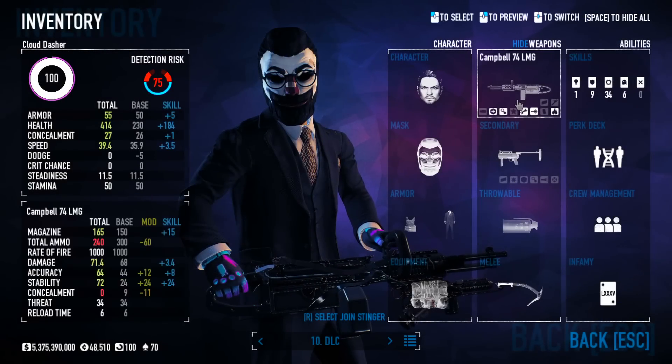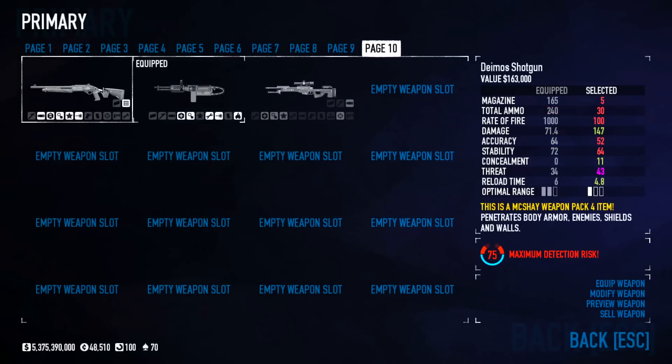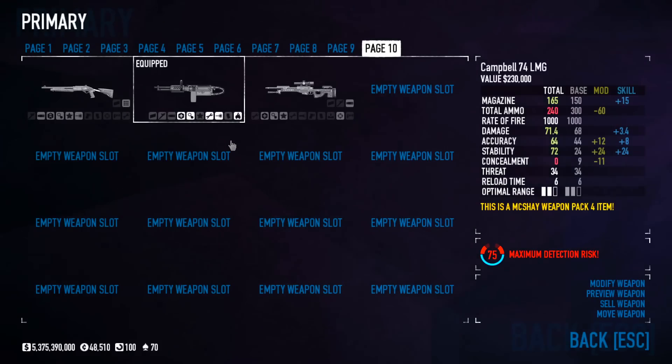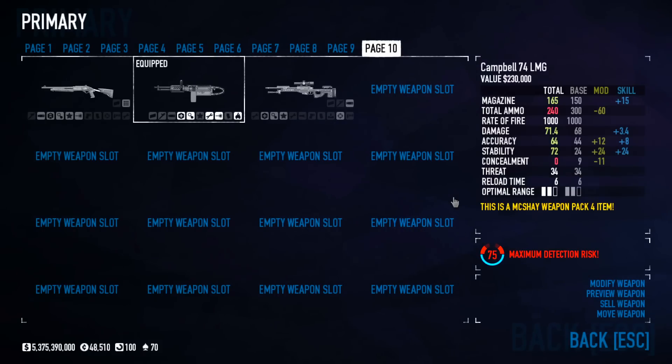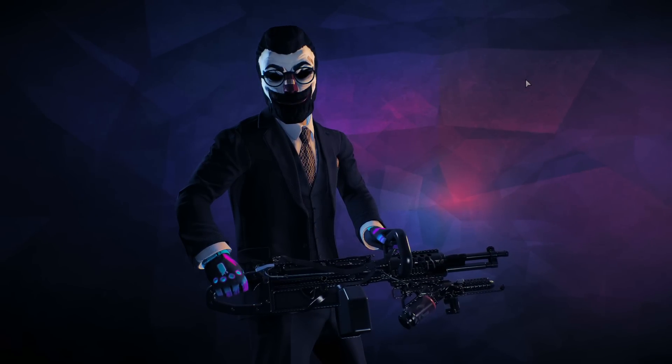These weapons are actually pretty good overall. The sniper rifle surprised me — I usually struggle with snipers but I hit a lot of shots with this one. The SAW LMG is really good, and the shotgun is solid too. The only thing I hope gets fixed is the under-barrel flamethrower ammo pickup rate for the LMG — right now it's literally one ammo per box, which I don't think was intentional. The weapon pack is available now, so pick it up if you have the money. Thank you all so much for watching, and I'll see you in the next video. Goodbye!